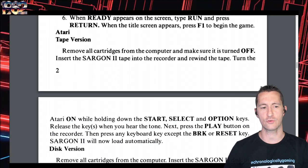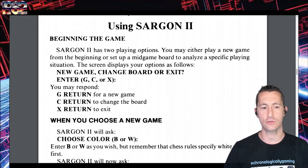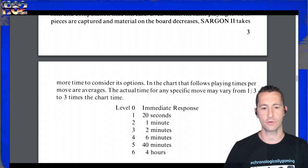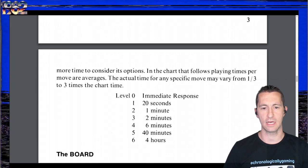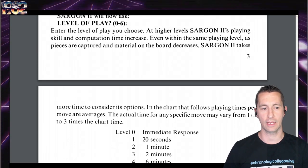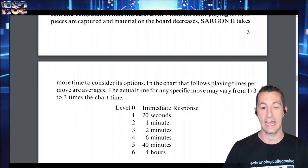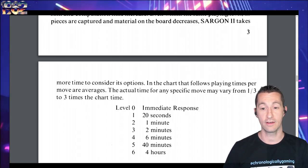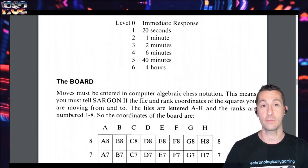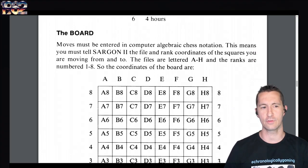When you begin the game they ask questions: new game, choose black or white, level of play, how difficult, and response time — how long Sargon takes to move. At level 6 it could take four hours for a move. Three times the chart time. That's talking about going to make a sandwich! I guess you do your move and then go to bed, and let the computer take its turn after that.